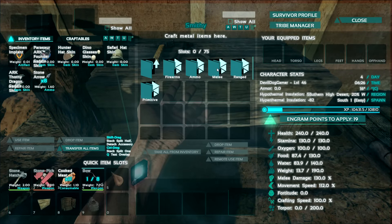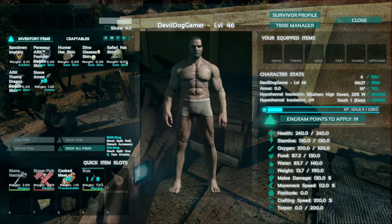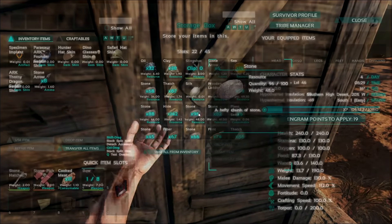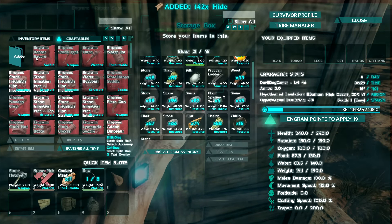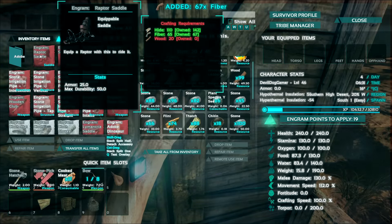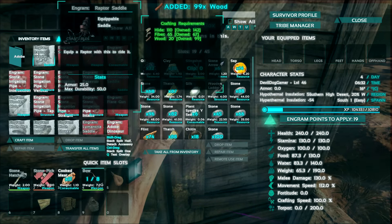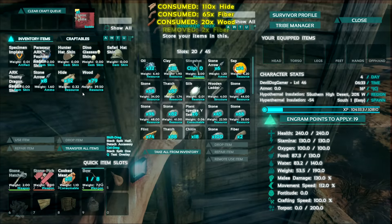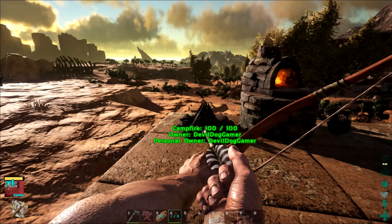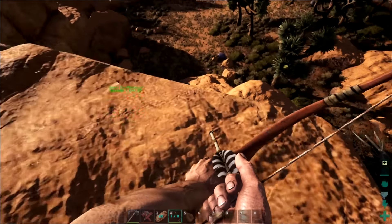What do we need for the pike? 10. Now what do we need for the saddle? That's the question. 110 hide. I don't think I... oh, I do. Okay. 110 hide, 65 fiber - got that. And then wood - got that too. Nice. We got a saddle, boys! Yes! Let's go put it on him and not die in the process. It just injured me! Hey Speedy, I like you. I've got a saddle for you.